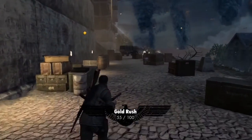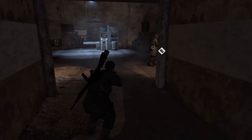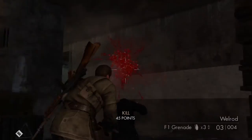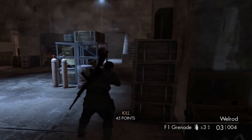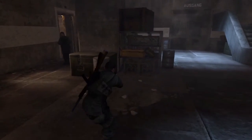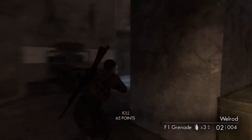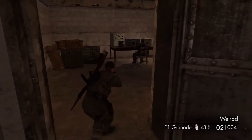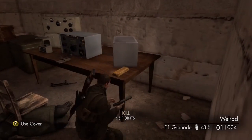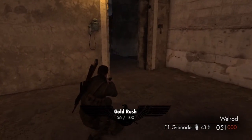So that's five gold bars down and two bottles of wine. Now go inside the building. Once inside, go up the stairs and take a couple of guys out — there should be one over on the left hand side. Go into the room where the German's playing some music, pop him in the head, and take the gold bar. So that's six gold bars down.